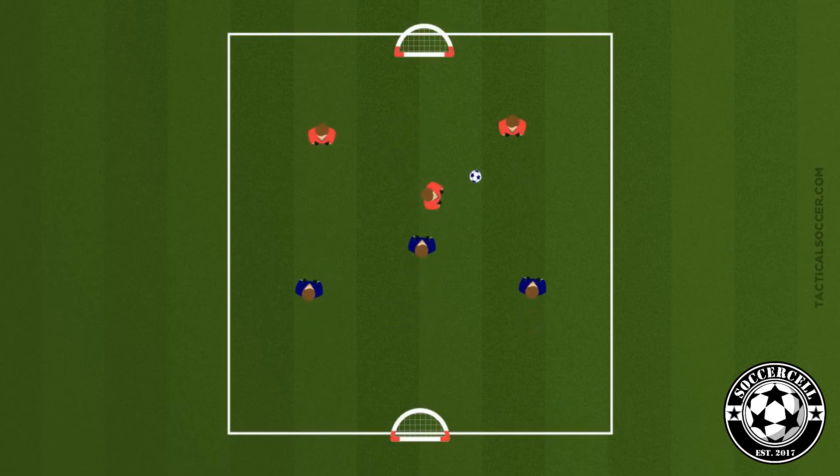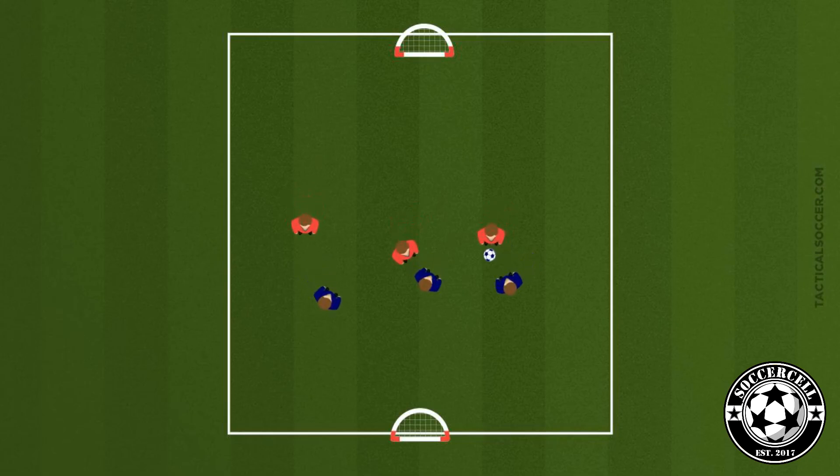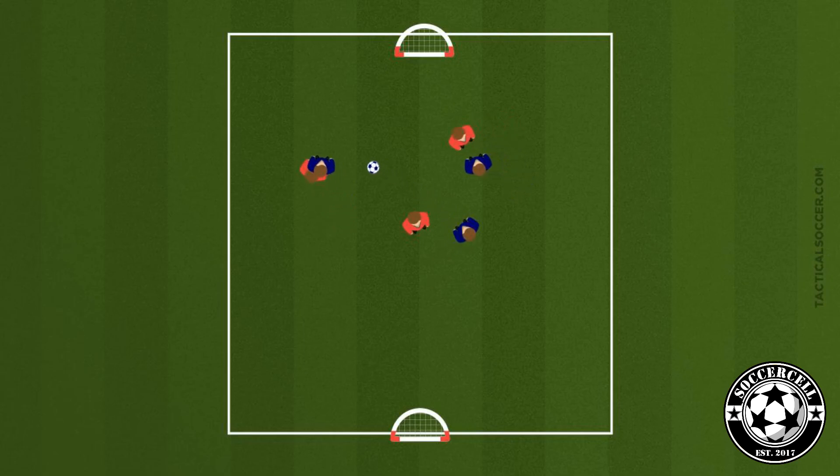The final part of the session is game time. On a 30 by 20 yard field, you're going to place a goal at each end. You're going to play with no goalkeepers at this stage, and we're going to try and balance our teams the best you can. Newer players and more advanced players may need splitting up. The goal is to have everyone involved in the game and kicking on a regular basis.